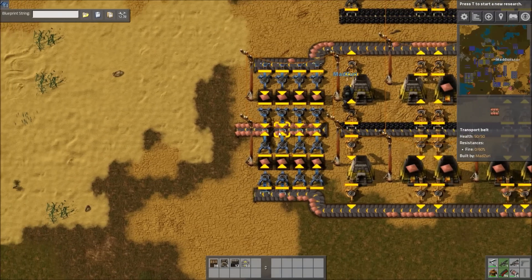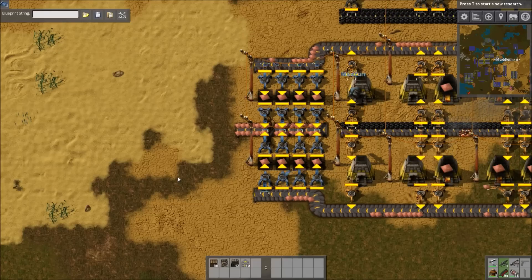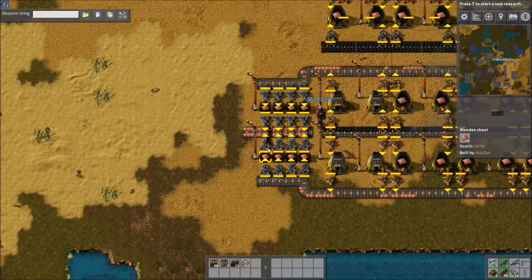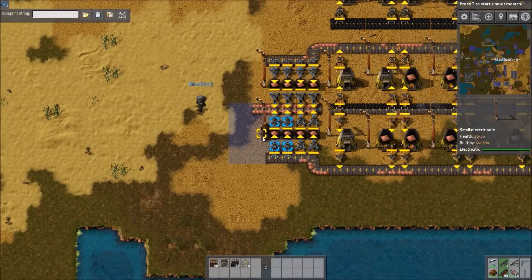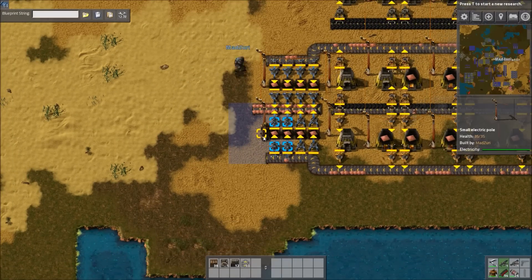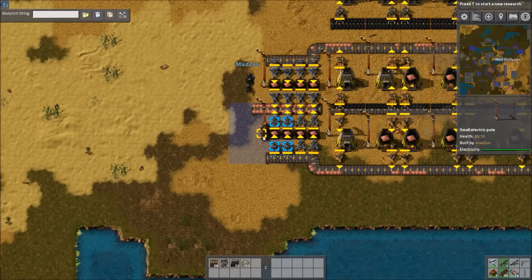Or you could have been making green circuits for more assembly machines. Sitting in this box is just a stack of copper. In a factory, it becomes something that directly benefits you. So when I say there's no benefit to buffering, that's what I mean — it's not increasing your science, it's not increasing your production or your mining. It's just sitting here.